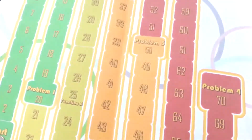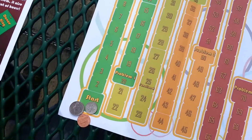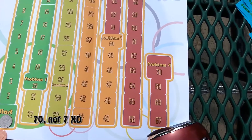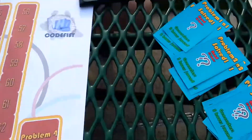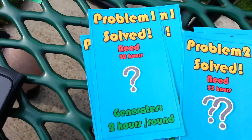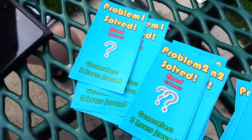And this is our game board — take a look at our fantasy game board. We have seven steps on this board, which means seven scores. Different dice rolls equate to different outcomes, so you can get a number of hours. There's four problems, and there's problem cards.